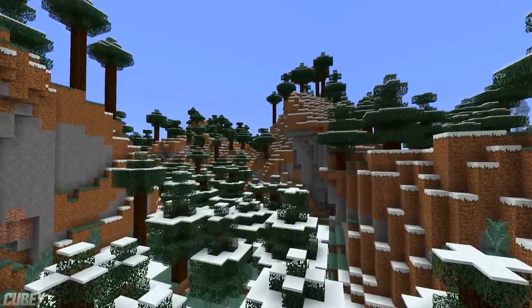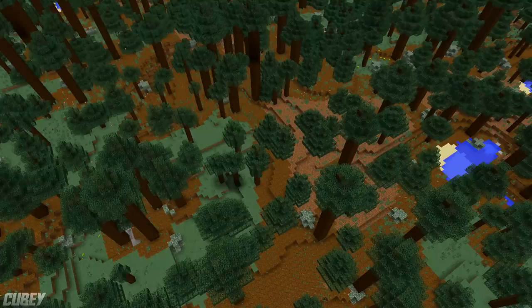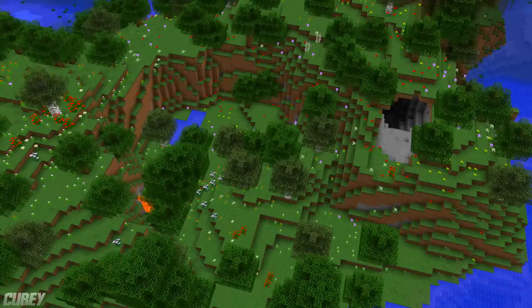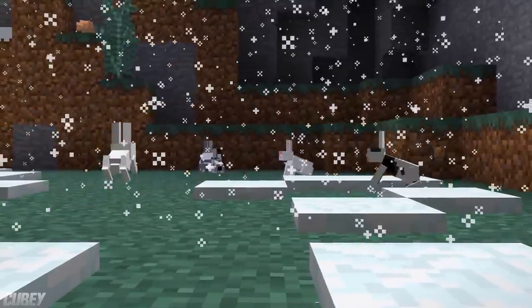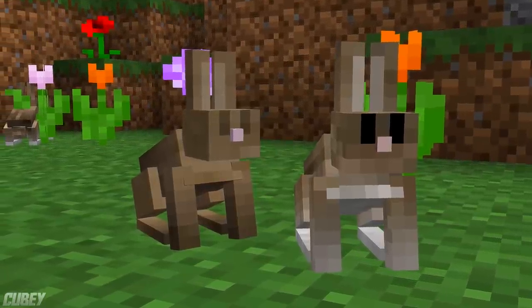Rabbits spawn in a wide variety of biomes in the overworld, including Deserts, Mega Taiga, Cold Taiga, Ice Plains and Flower Forests. They can spawn with one of six different furry coats, however this does actually depend on the biome they've spawned in.